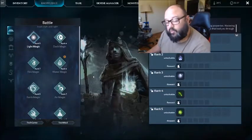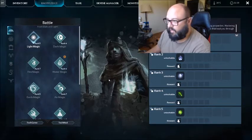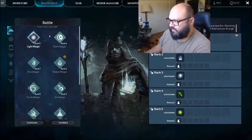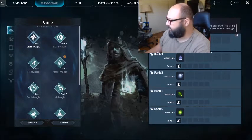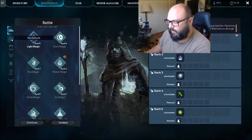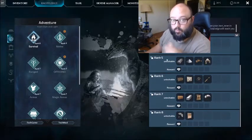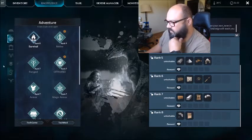Instead of an Engram system like you have in ARK, this game has a knowledge section. You have a bunch of different sections of types of knowledge and you have to level up each one. Different activities level up different things. For example, this is the survival tab — creating survival items will give you experience in survival, which helps you unlock higher ranks.